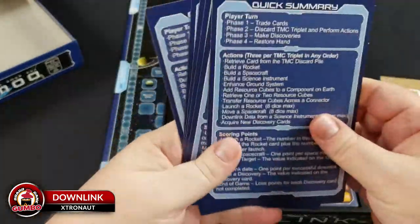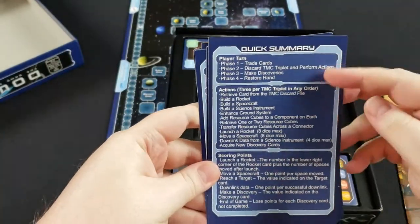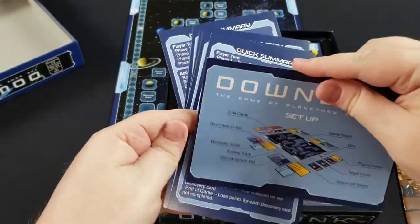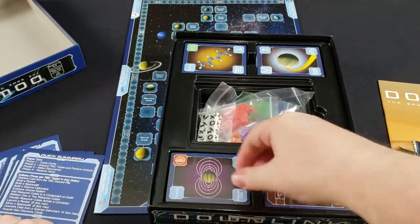And then we've got some summary cards here. They tell you what you do on your turn, the actions you can take, and also how you score points. You're going to play until either you run out of action cards or until somebody scores a certain number of points.